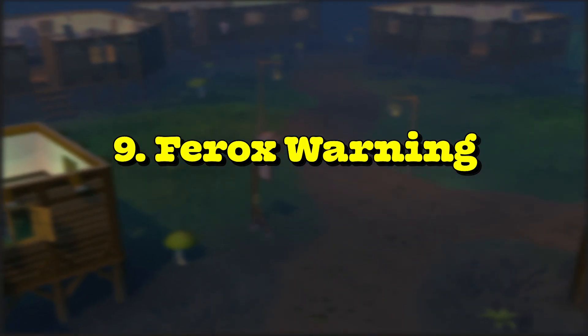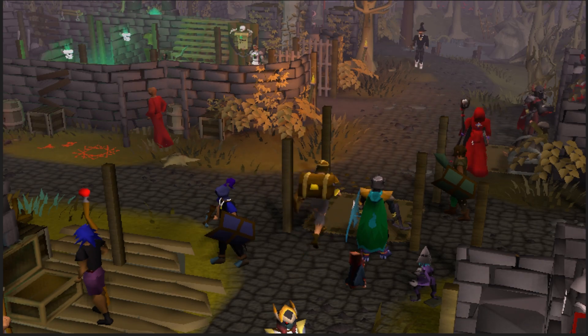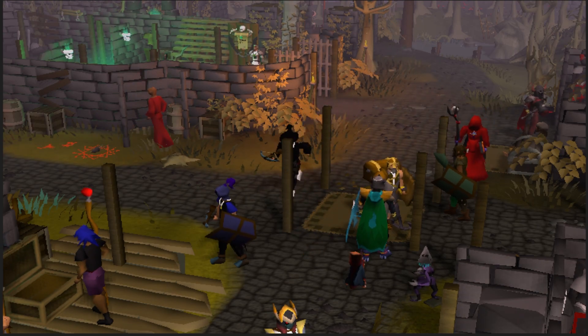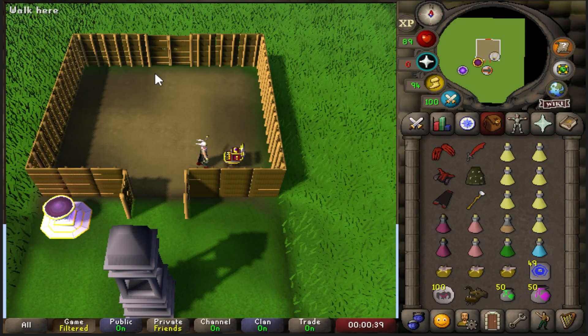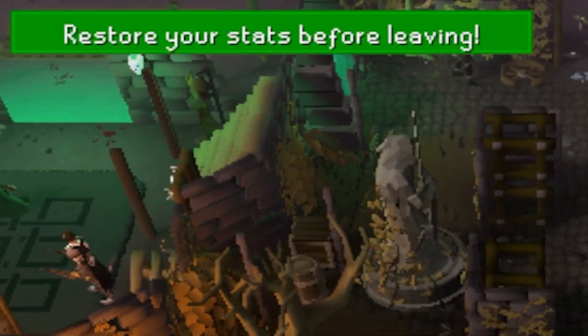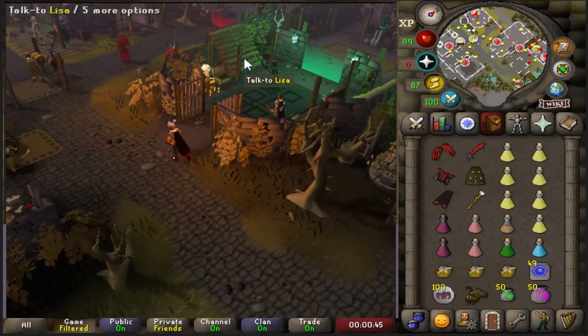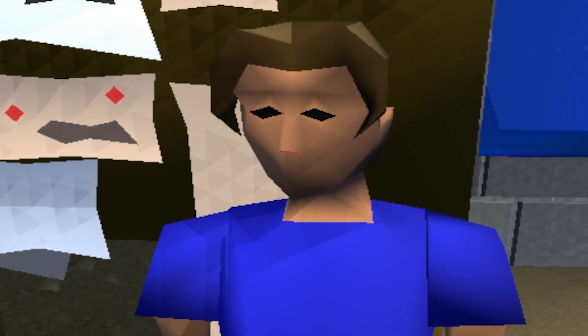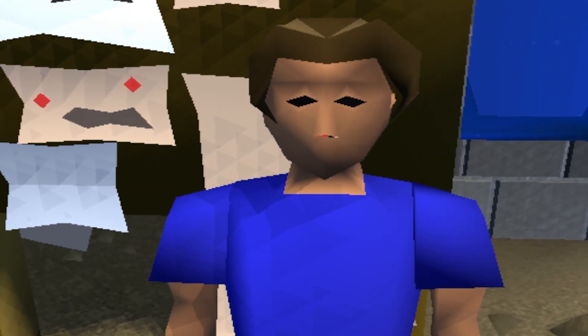In at nine, we have the Ferox Warning plugin. Ferox Enclave is the hub regardless of what you're doing in the wilderness and a lot of players utilize it. This plugin will flash on the screen if your stats are drained in any way, to remind you to use the Restoration Pool which is located just north of the bank in the Ferox Enclave. Just a small plugin, but it definitely has its use if you're forgetful.